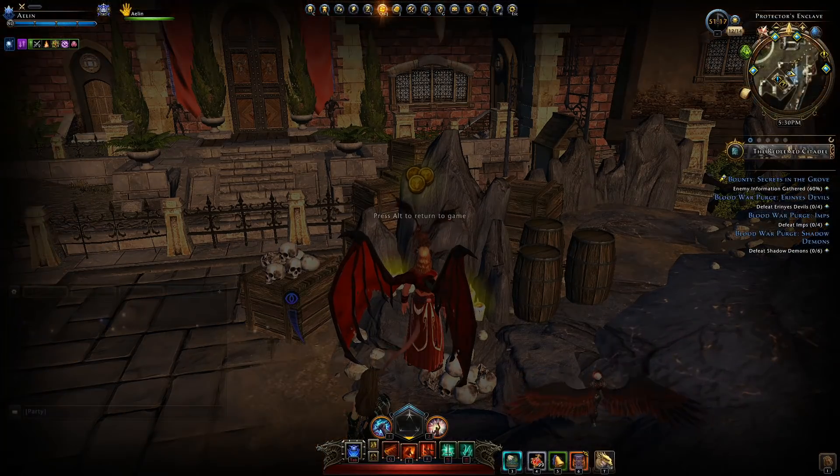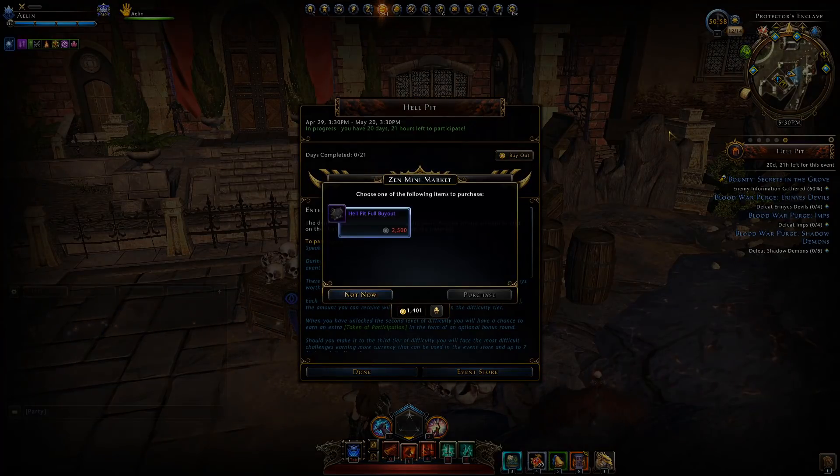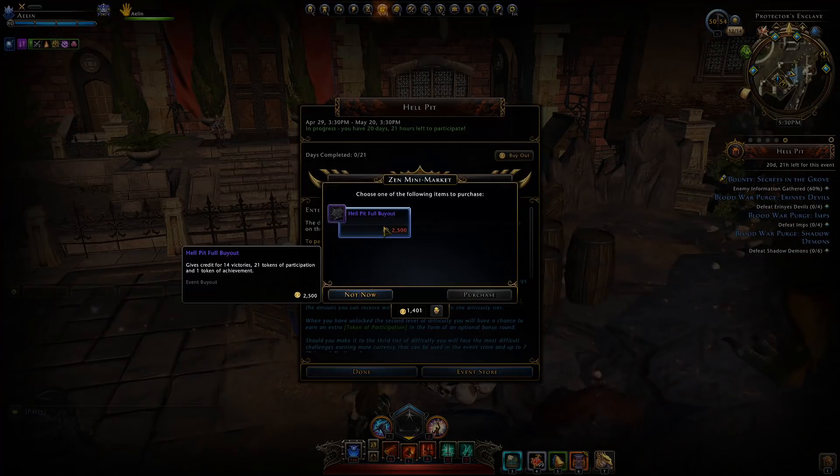Get a minimum of 14 days done in this event and you'll obtain the token of achievement. Here's your progress bar — you can complete a maximum of 21 days, and once you've completed 14 out of 21 you get the token of achievement. That's it; even if you complete the rest of the event you won't obtain any more, even if you purchase the buyout.